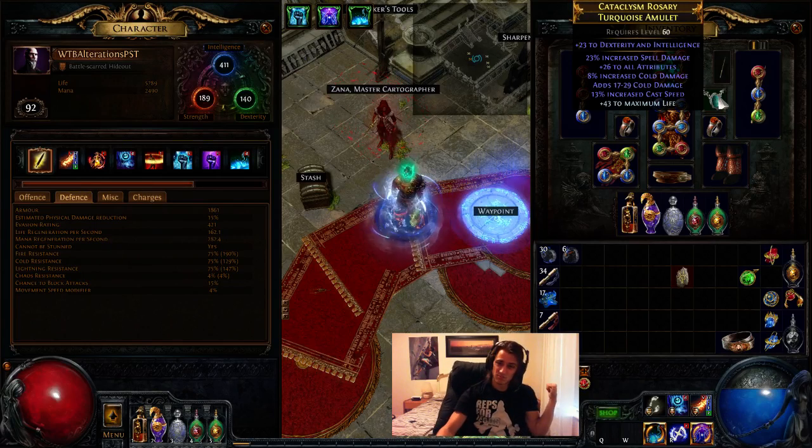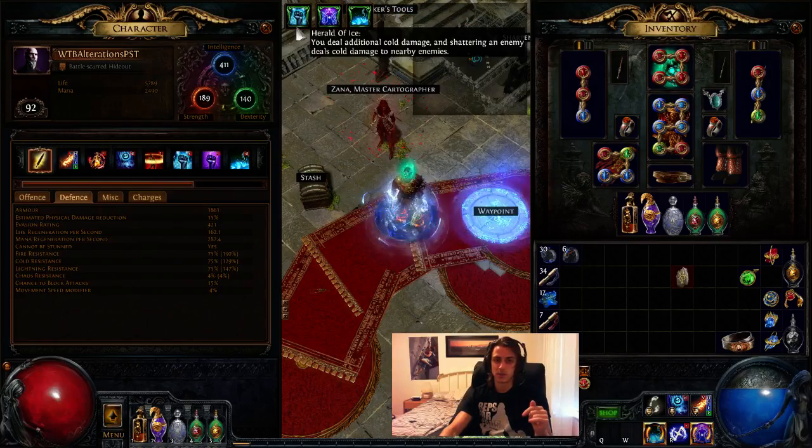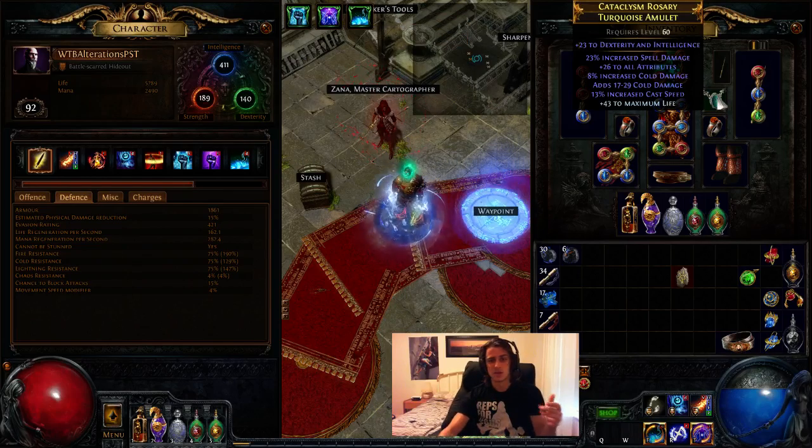For the amulet, spell damage, cast speed, life, and dexterity are your main things. You don't get much dexterity from the tree and you need it to run GMP — GMP is the one that sucks away most of your dexterity. That's why I'm using a high-dex amulet.